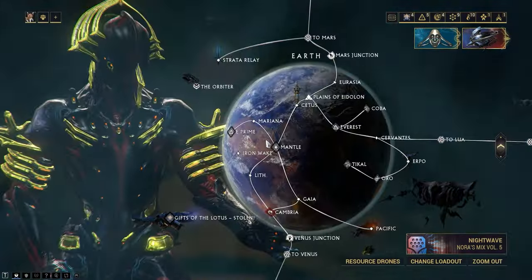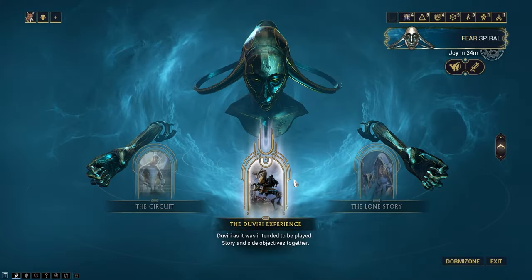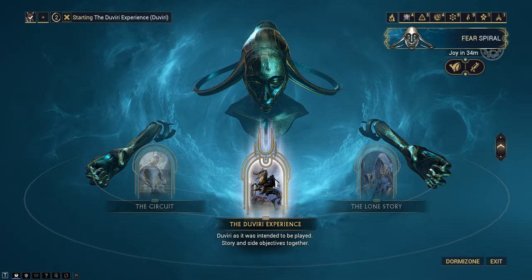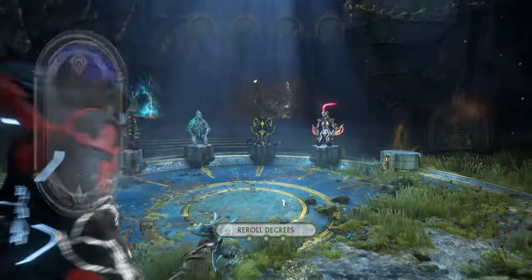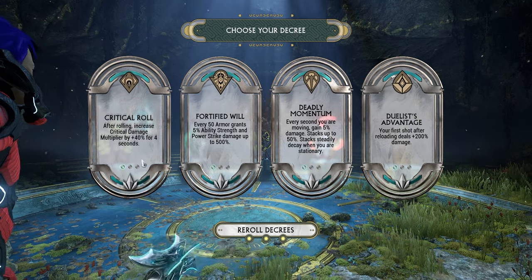If you don't have enough Pathos Clamps you need to do the Duviri experience. Go into Duviri at the top. If you do a run through the Duviri experience and kill the Aura Worm, you'll get 10 Pathos Clamps. The primary arcane adapter will cost you 25. Note that the reward will rotate to a secondary arcane adapter, so you might need to wait.